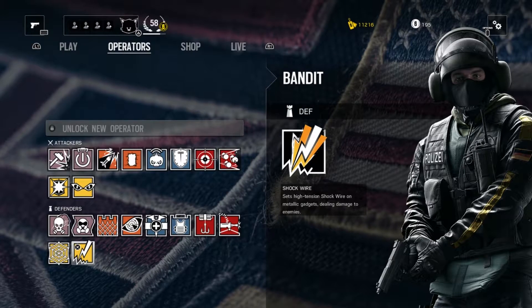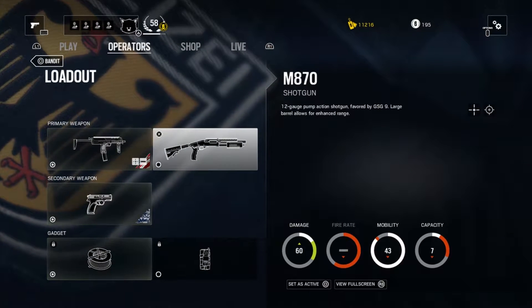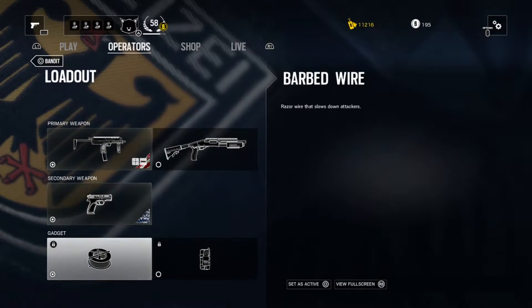Bandit is a defender from the German GSG-9 and is equipped with either an SMG or shotgun, a sidearm, barbed wire, or nitro cell.